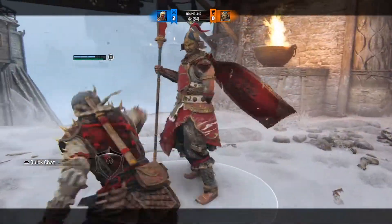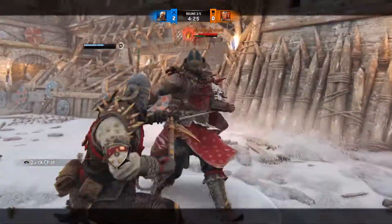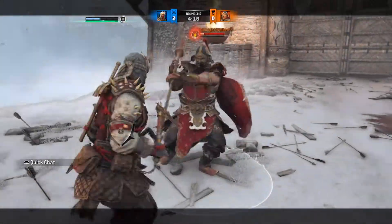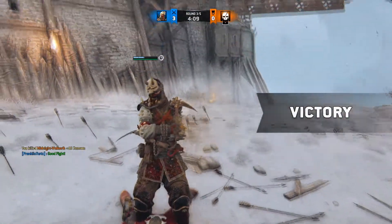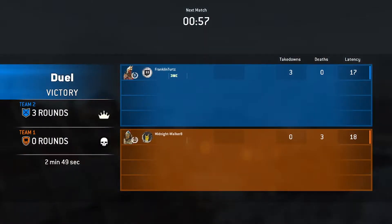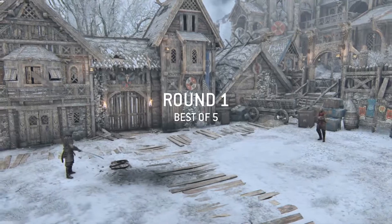You can actually do an empty dodge forward and they'll think you're going for the kick, and then you can get a free guard break on most people. He overexerted his stamina a fair bit, even with JJ — maybe that's why he felt safer doing that. Good fight nonetheless.